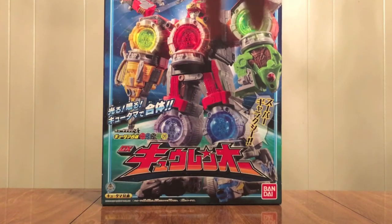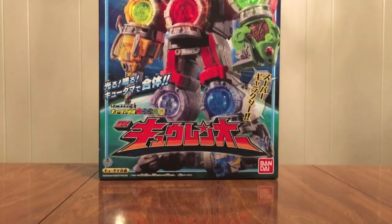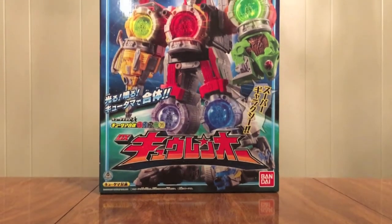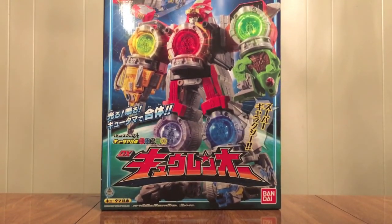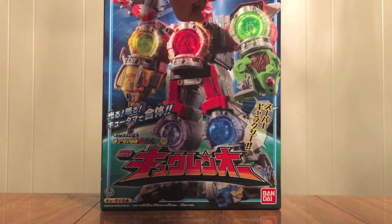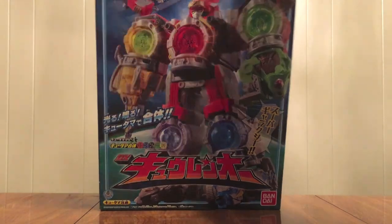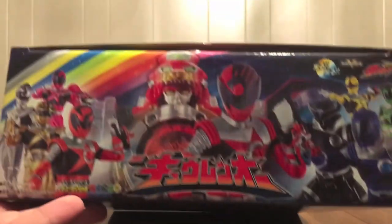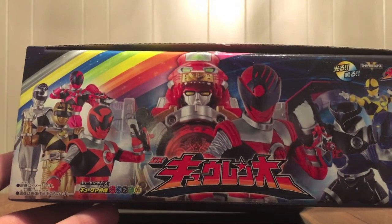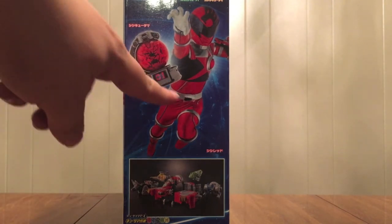We see Q-Reno and a Q-Tama here. The box comes with lights and sounds, and the Q-Ranger show logo is at the top — just off frame because this is a large box. We see the five Voyagers up here: Shishi, Oshi, Okami, Kajiki, and Chameleon. On the top of the box is the Q-Rangers and Q-Reno's face.